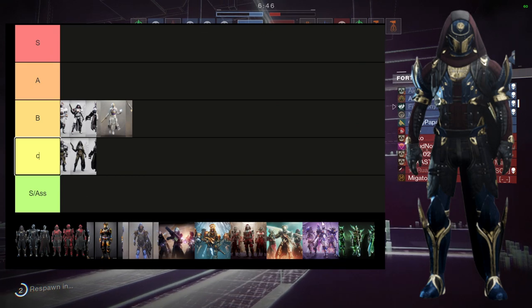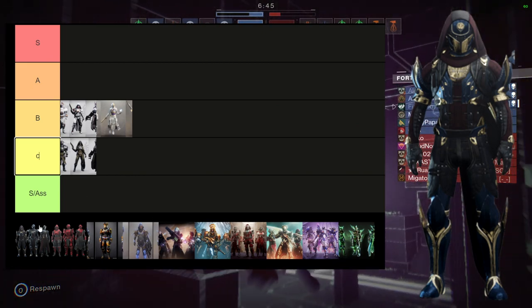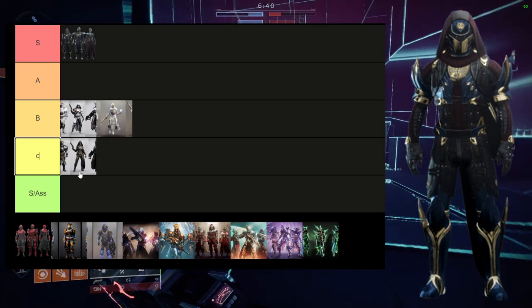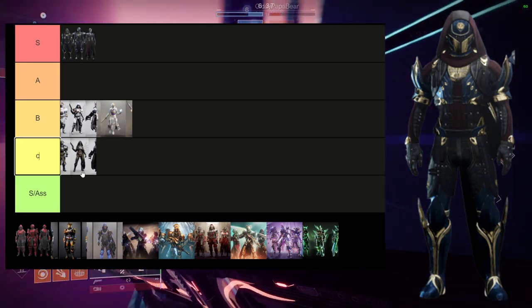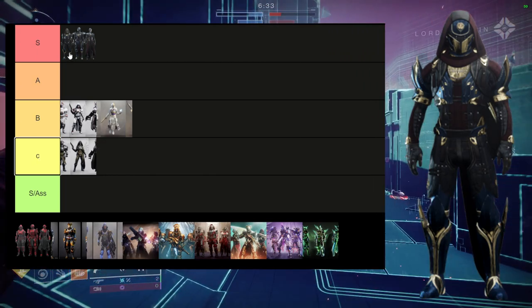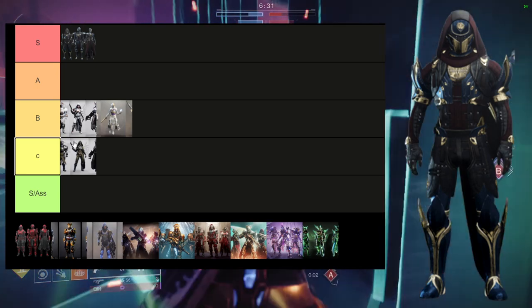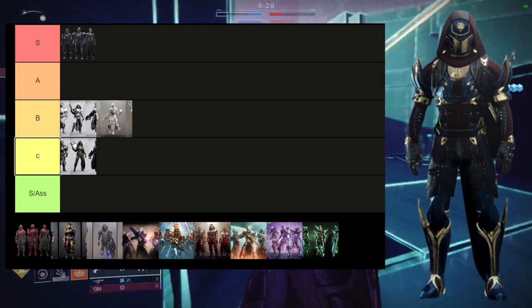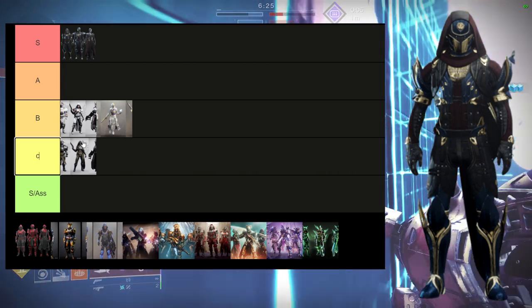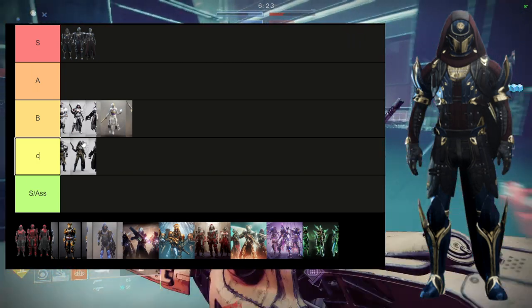Then we actually get to the armor sets I'm excited to talk about, because this one's easily S tier. Last Wish armor set is amazing for hunters — there is no bad piece in my opinion. If you want to be really technical, the boots would technically be terrible because there's a piece — specifically like the greaves, that yellow or white area — that does not change color. So that is pretty terrible. Other than that, I think every piece is amazing.